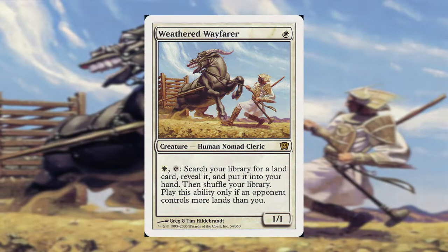Let's go ahead and read the card. This is a 1/1 creature that costs a single white mana to cast. The card itself has one ability, and it reads: White, tap, search your library for a land card, reveal it, and put it into your hand, then shuffle. Activate only if an opponent controls more lands than you do. I do want to mention that I am using the newest Oracle text for the card, while the card on screen is from the 9th edition core set. The function of the card is unaffected.